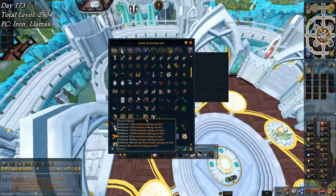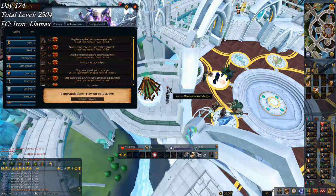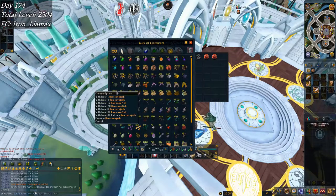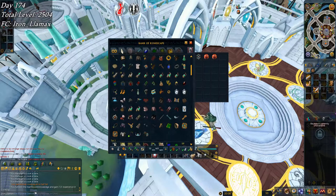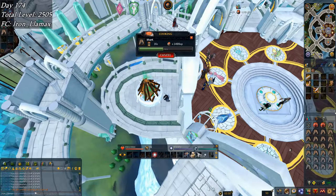I collected 141 more decorated cooking urns — I need about 600 total to make it the rest of the way to 99 cooking. On day 174, I hit 94 cooking, which is a big milestone because I now stop burning cavefish, rocktail, and shark while using cooking gauntlets. That means all my cooking from here on is burn-free — guaranteed XP from all that shark, cavefish, and rocktail as long as I remember the gauntlets in my preset. I finished off all my swordfish and remaining tuna, and I'm now onto sharks.